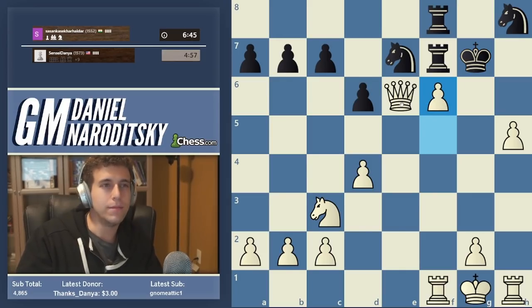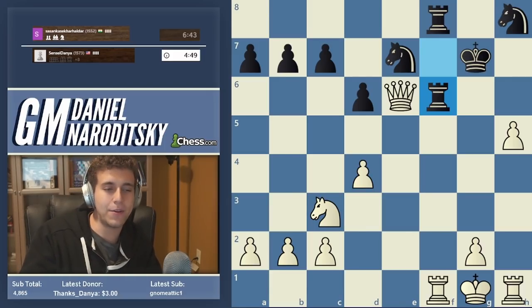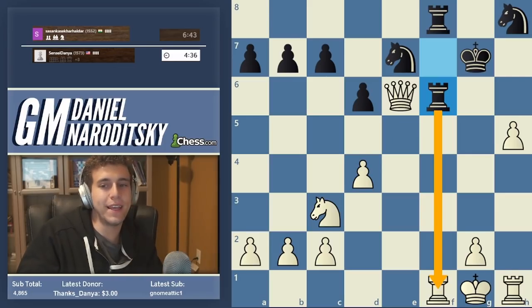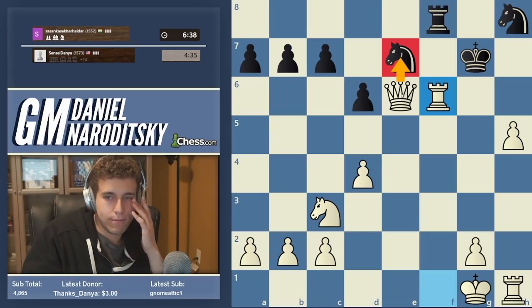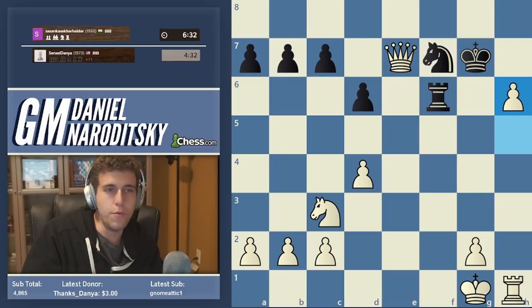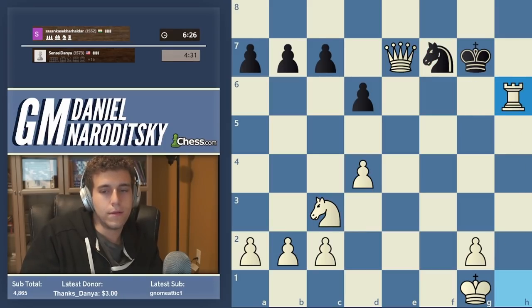What should we do - Queen takes e7 or Rook takes f6? What is technically the more accurate move? Take the rook first, because if you take the knight, he goes Rook f7 and we'll have to give our queen up because the rook on f1 is hanging. So we take the rook, then Queen takes knight. Let's go h6 - strike from the other side. If Rook h6, we take the rook and win the knight.